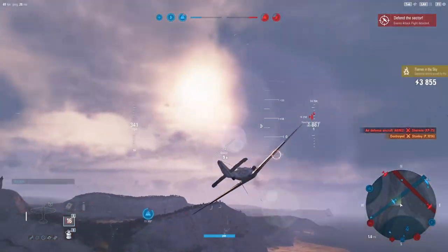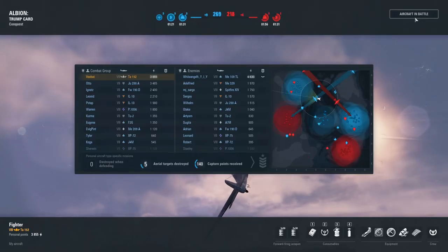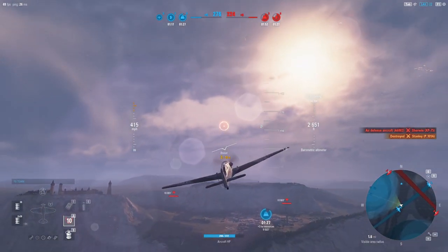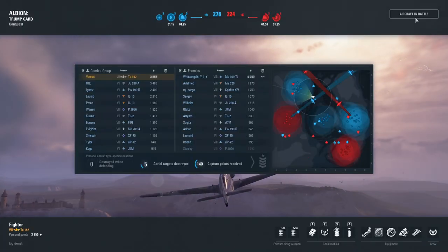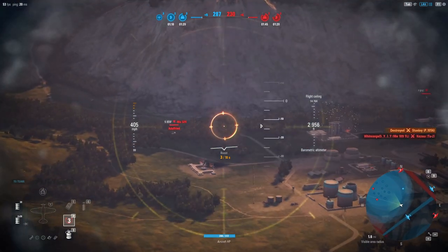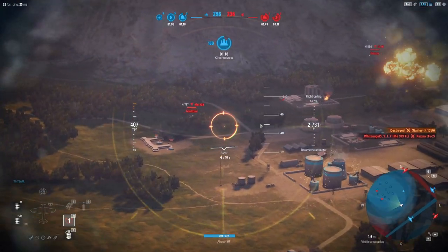Look at how close we are and we can barely make any rounds make contact. All right, we've got a couple of ground attackers over here — let's see if we can help out with those, just to keep this area clear. We do have a bomber flight headed into the mine, and their bomber flight is heading towards our command center because we picked that up first.